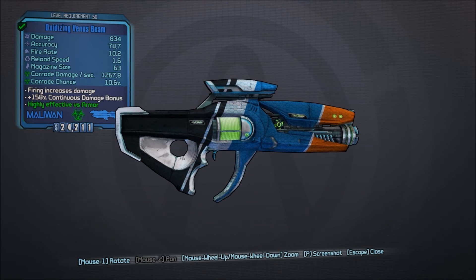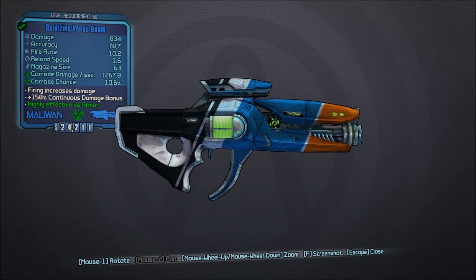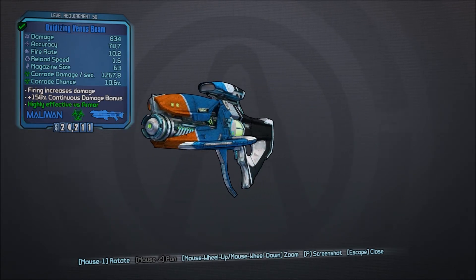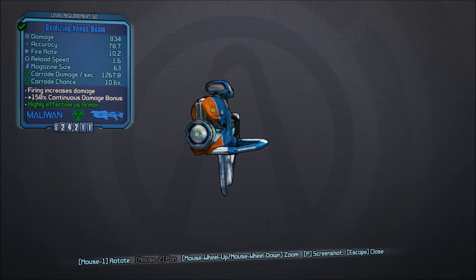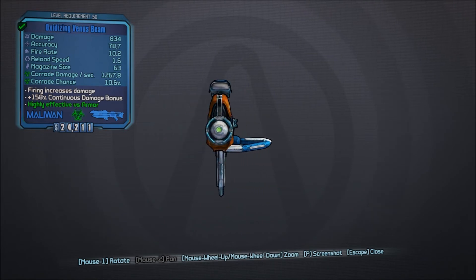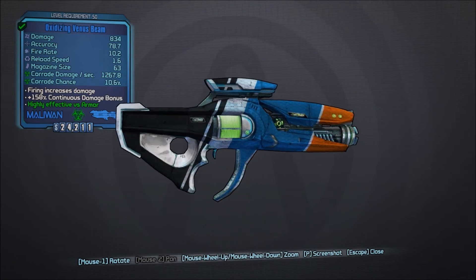The beam comes from Maliwan and the rail comes from Hyperion. I would think the best combination for the beam would be to give it a Hyperion body, because as you fire it, it gets accurate and then all of a sudden you've got a laser that just doesn't go everywhere — it's straight on. That's great when you're in a fight for your life, or if you want to hit targets with a crit zone that's farther away and moving. A Hyperion body with a Maliwan barrel — that's excellent.